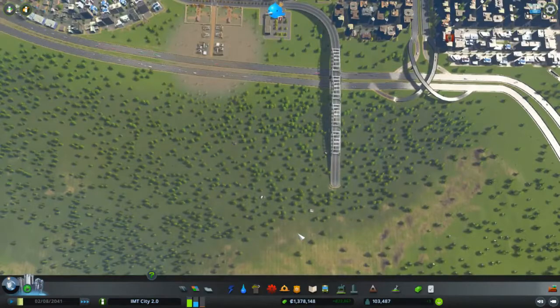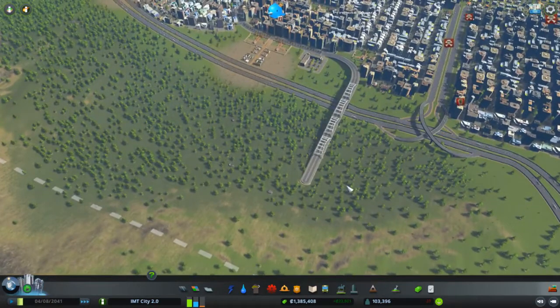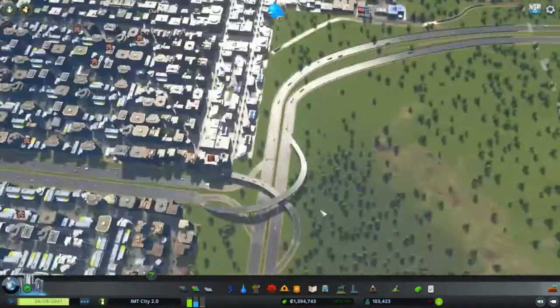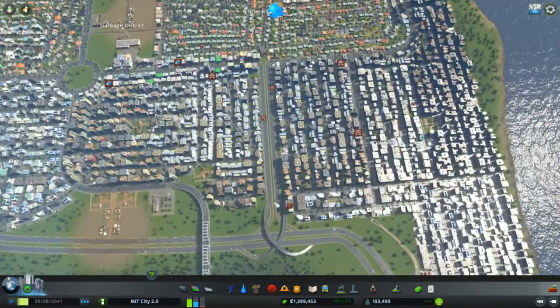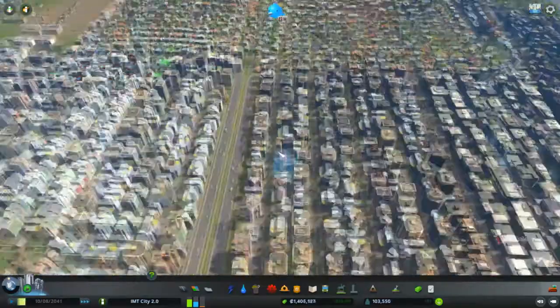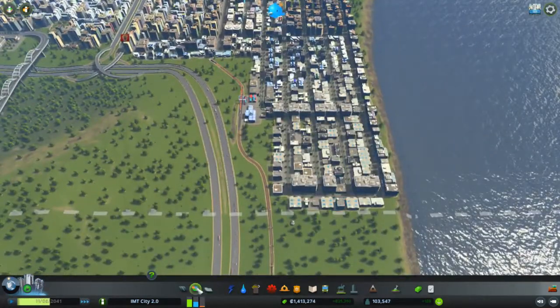Then we got Primrose Square, a district with high residential zones and commercial zones. We also made this bridge — even if we don't use it right now, we can always continue expanding over this side in future episodes. We also made this intersection to connect this part of the city easier to the highway, which was a great idea, though it's not getting heavily used.